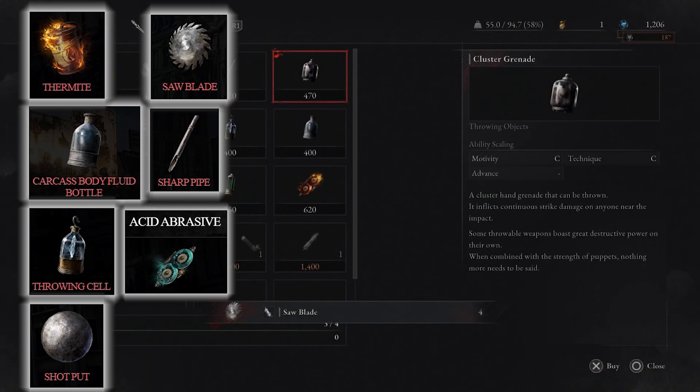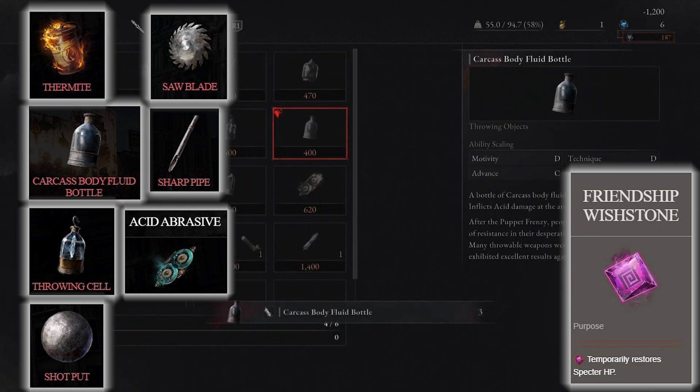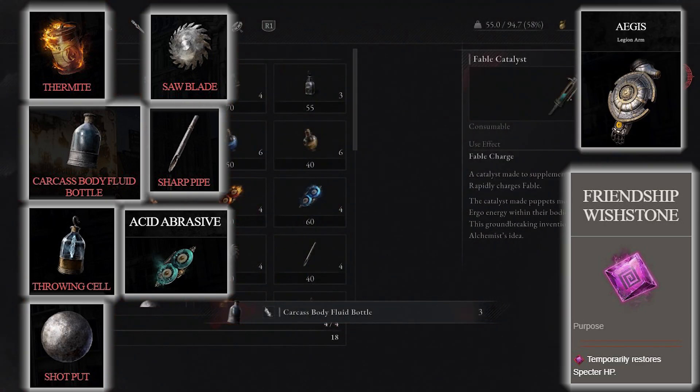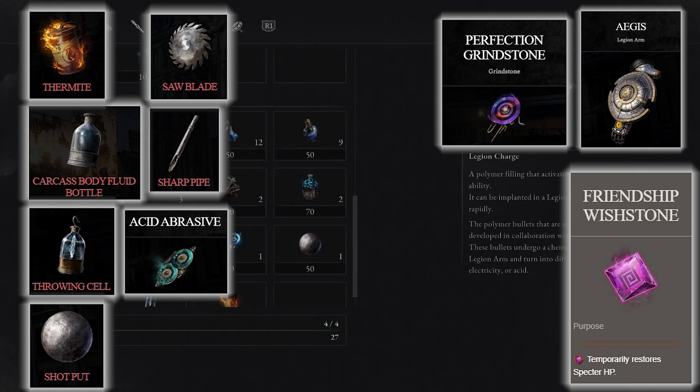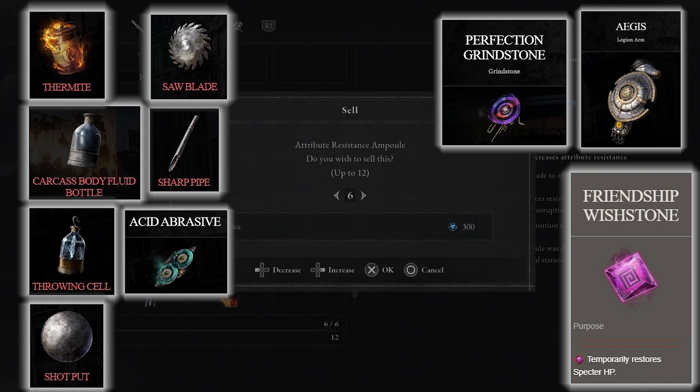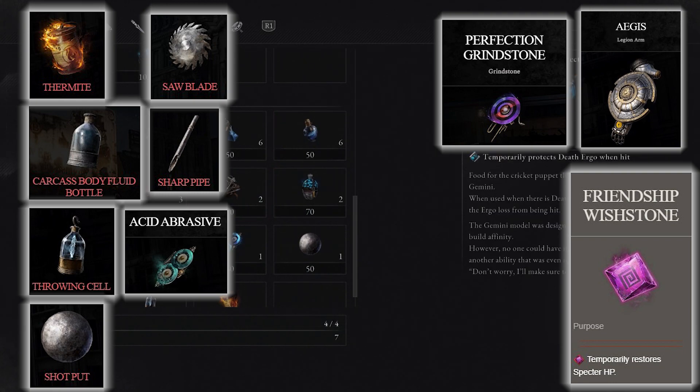This is not the entire setup for the battle. We're also going to need the proper wish stone — I recommend the friendship one, which allows you to heal your summon. We're also going to want the proper legion arm — I recommend the ages, which is like a backup shield. That's going to be very handy during the battle. Equip it as far as you can for maximum defense and the little explosion when they hit your arm. We also want the perfection grindstone, which lets you imbue your weapon with guard perfection — vital for phase two.